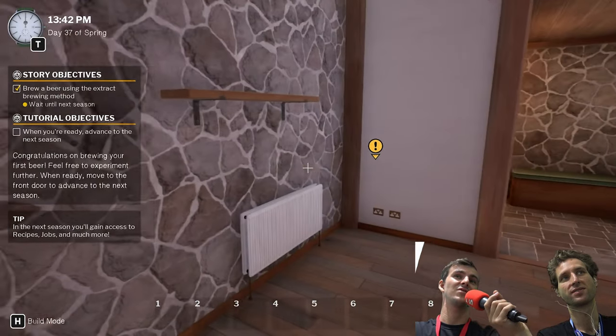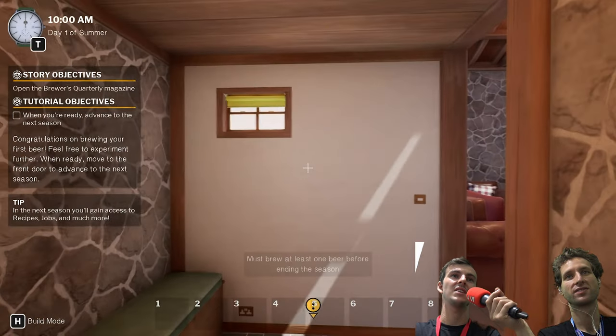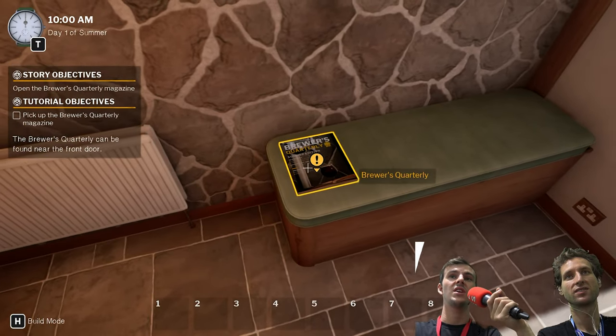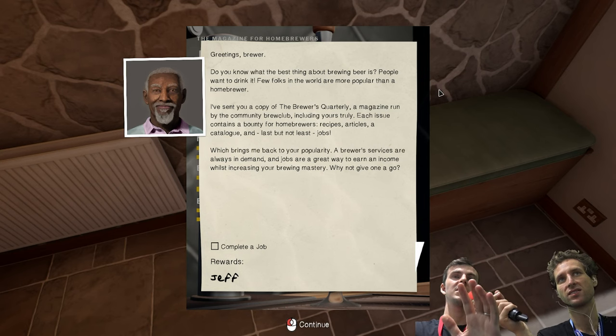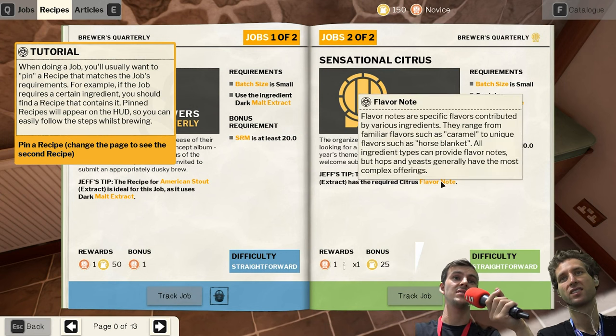You can get Christmas items like Christmas trees or Christmas stockings. And now I'm going to go forward to show you the Brewer's Quarterly. The game is done on a seasonal system. Jeff runs a sort of magazine, and every season you'll get given a different journal with some new jobs, maybe some new competitions, and some new recipes as well.